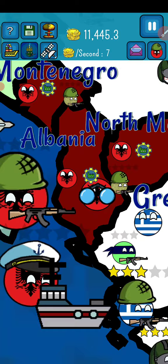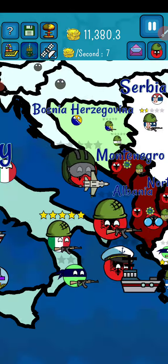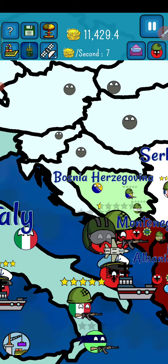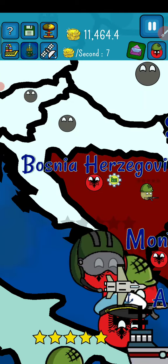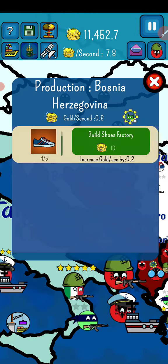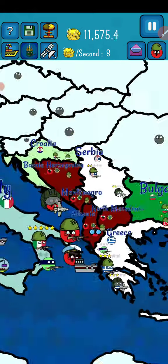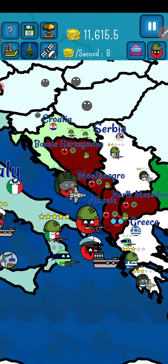I have attacked North Macedonia, now I'm going to attack Bosnia and Herzegovina - that would be easy. It will give me access to Croatia. Here we go, we win! We got a Sue Factory and access to Croatia. So it's better if I attack Croatia next.